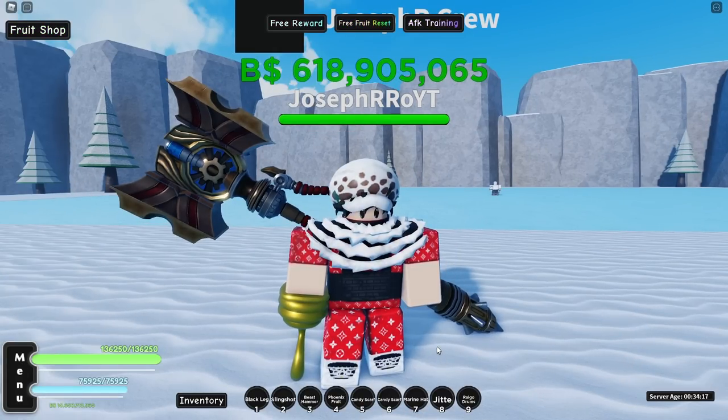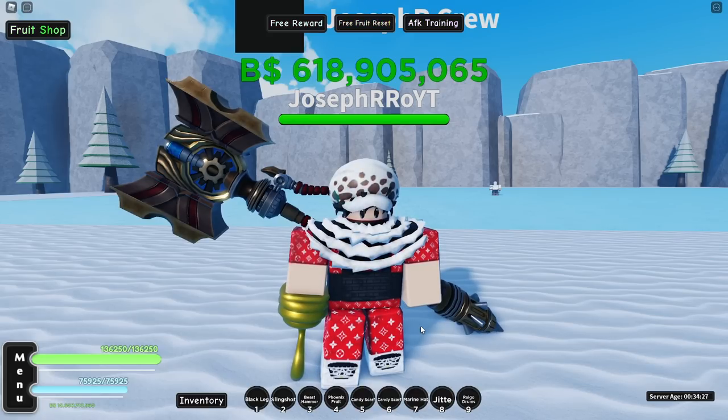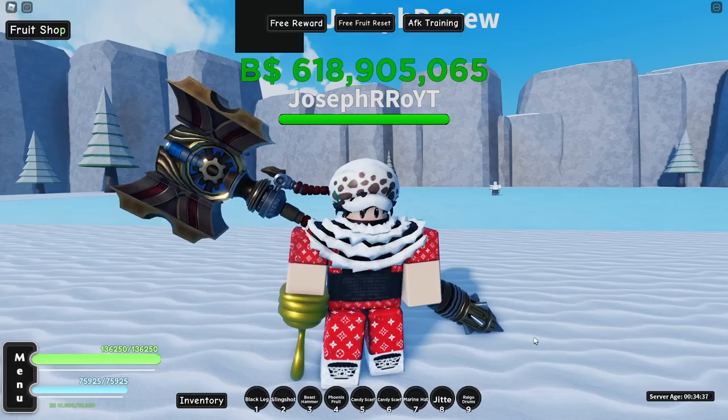How to get it? You need to go to the second sea and fight the sea beast that spawns around 20 minutes — like every 20 minutes it can spawn. It can also spawn like 21, 22, 23 minutes after you didn't kill it, so don't worry. I will show you guys — I will play the clip of me killing the sea beast.